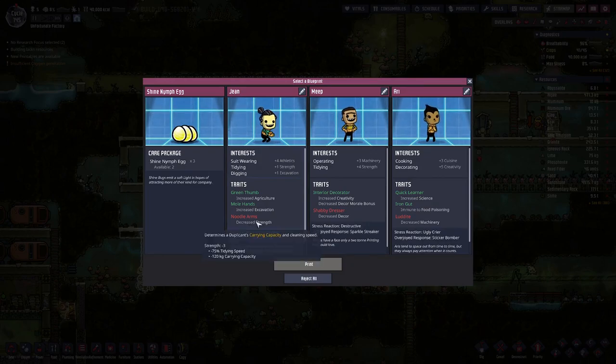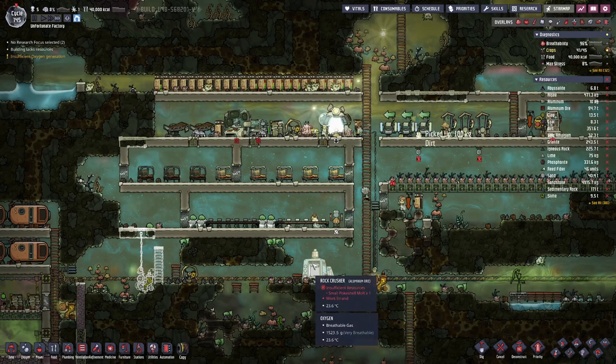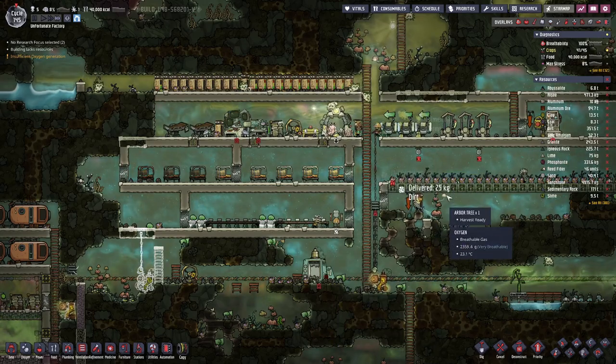Nothing that I want here. Noodle arms are not good. Operating tithing would be good but not what we need. Cooking — yes! But we have one that does the decorating, so for now we go with that.